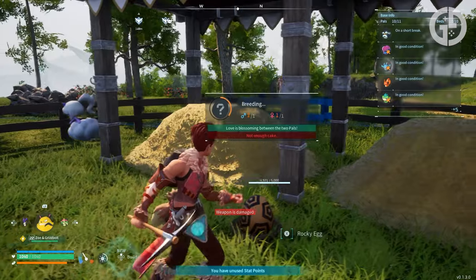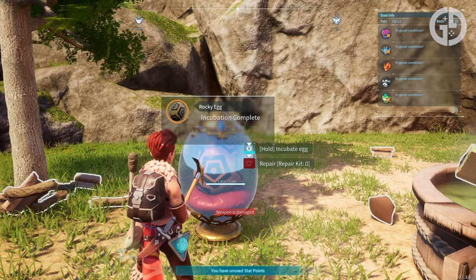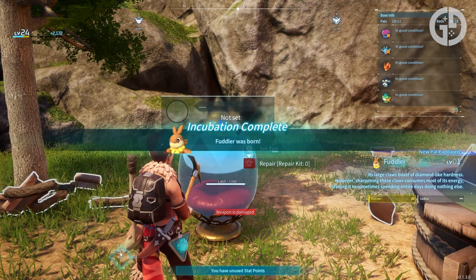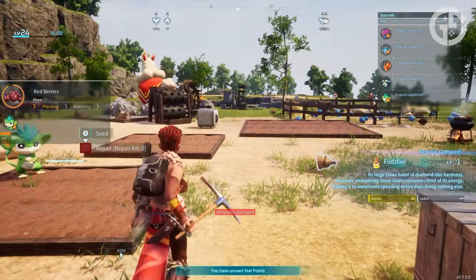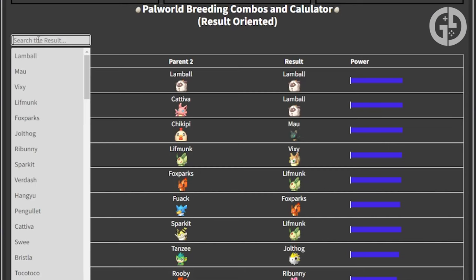You don't want to be wasting time trying to make a Pal that'll absolutely revolutionise your mining operation, and then accidentally make a Lamball. That is where a nifty new tool, made apparently by Reddit user FluffyDialook and a decent number of helpers from the Palworld community, comes in with their Palworld breeding calculator.